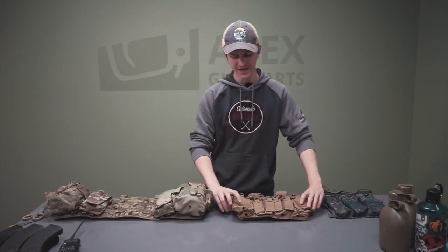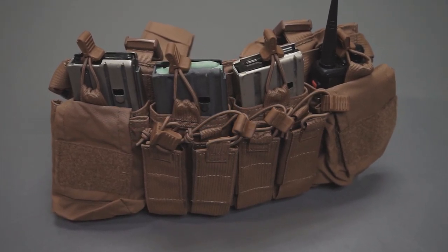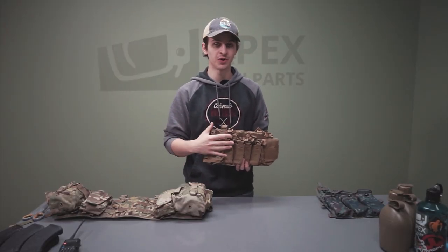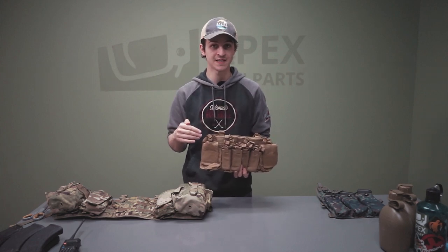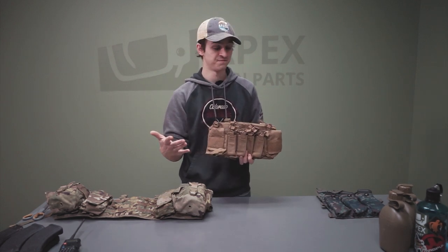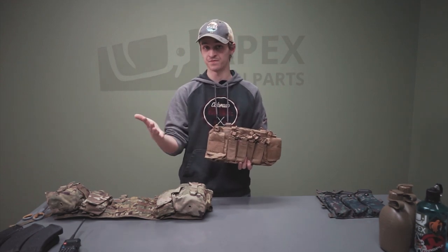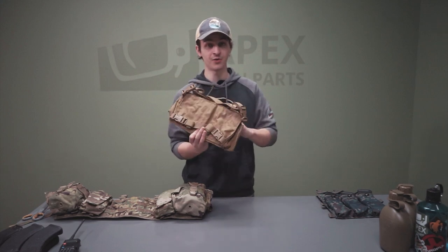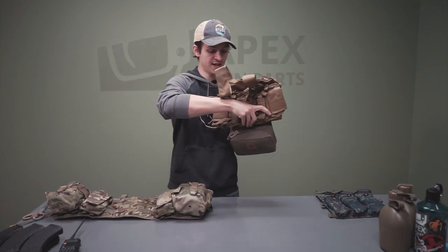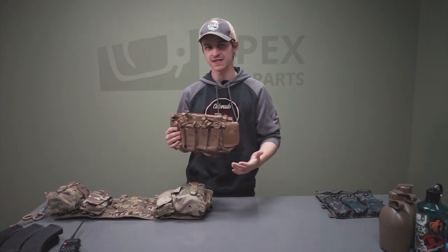Now we're scaling up to medium. For medium, we've got the Haley Strategic D3 CRX. This kind of bridges the gap between really minimal placards and big sustainment gear. It's able to hold a little bit more — starting with four rifle magazines, which is nice compared to three. It has accessory pouches for a radio, basic medical gear, pistol mag pouches, a flashlight, and so on. It also comes with a Velcro back panel, so if you have a medical kit, just like on the Volk, you can Velcro it in and it's scaled up a little bit.